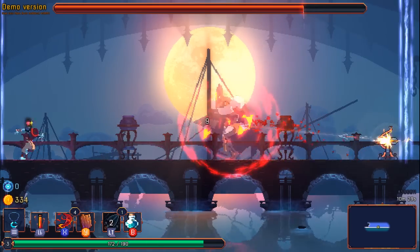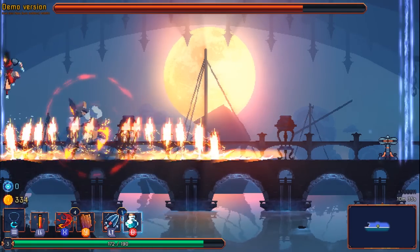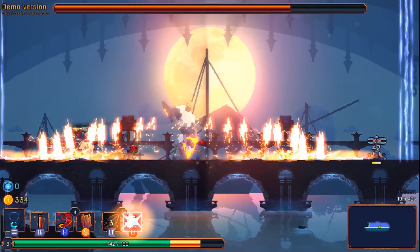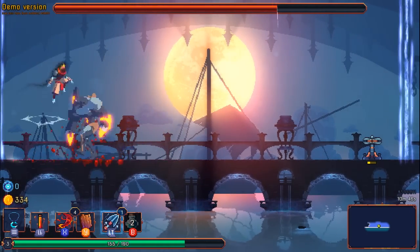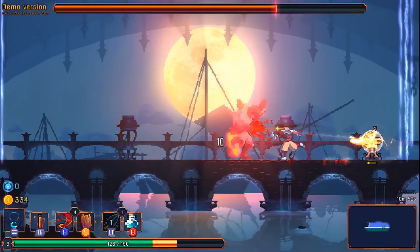That hurt a bit — I'll just freeze him. Now he's invulnerable again. Freeze him a bunch, toss another turret. Turrets run out of stamina after a certain point.